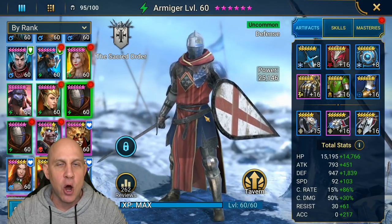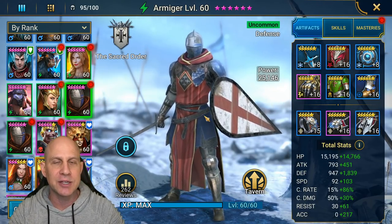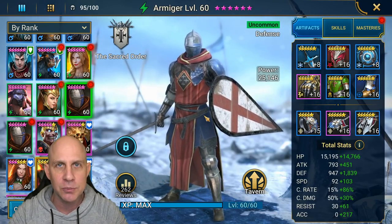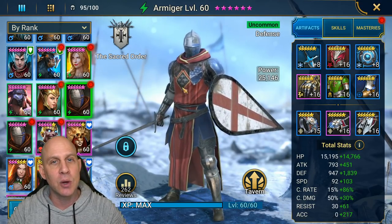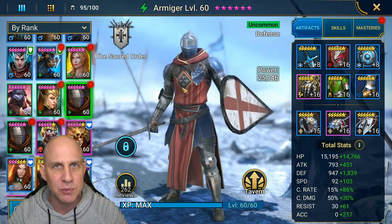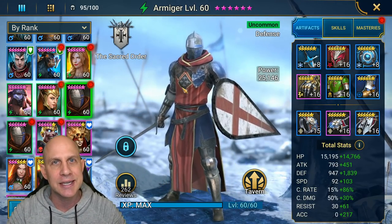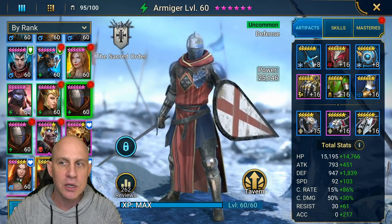Stu here with Raid Shadow Legends and Armager. If you're having a problem going through Fire Knight 20, or if you don't have an Alure - because whenever I do account takeovers I always ask 'do you have an Alure so we can keep the Fire Knight's turn meter down?' - not everybody does. So I wanted to see what the baseline speed we need for an Armager is to make sure it can keep the turn meter down. Look at my gear, I have two Armagers here.